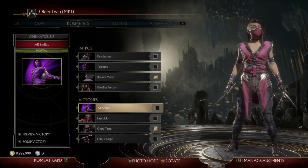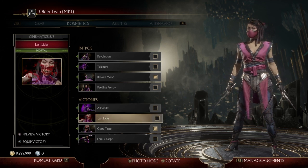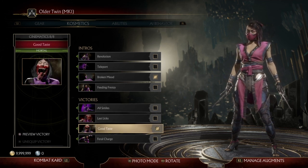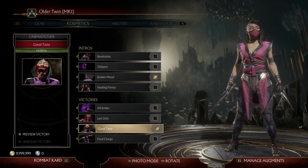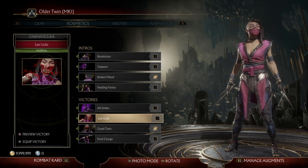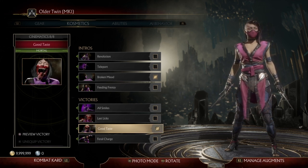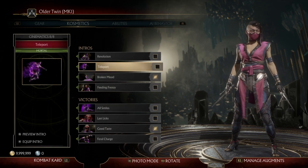For victories you can pretty much go with any of them, but I would prefer either the Good Taste one where she opens her mouth real big, or you could even go with the Last Elix one. So any of the victories can work, but for intros you want one of these two.